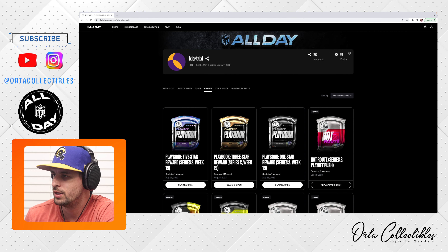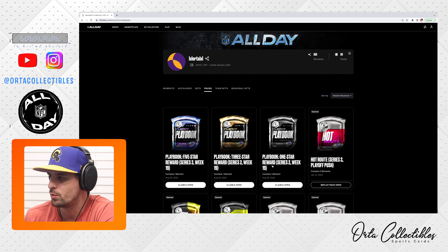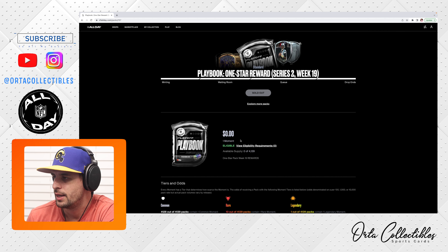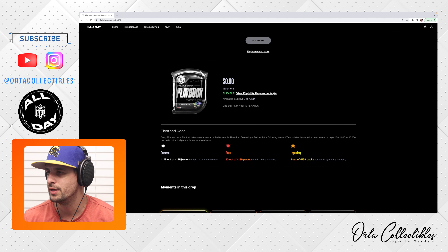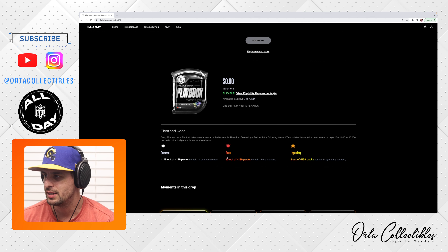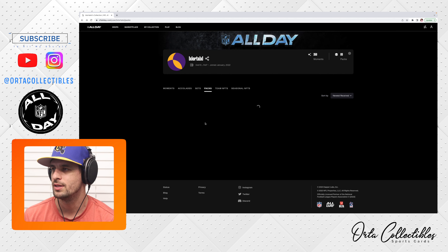We'll see what each one contains, so let's head over to the computer and take a look. We have these three right here — we'll do a video for each one. The easiest of the three to get was this Playbook One Star Reward Series Two. There's only one moment in here, and it looks like there were 4,139 of these packs delivered. There's apparently a chance to get a rare or legendary out of this one-star pack, which generally doesn't happen, so let's be honest — we're probably not going to get any rares or legendaries. Let's expect a common from this silver playbook reward pack.